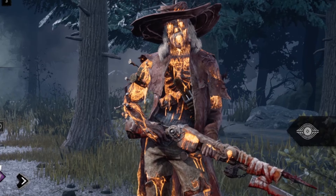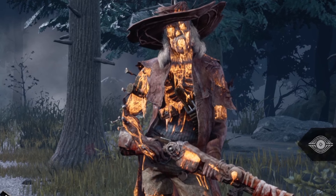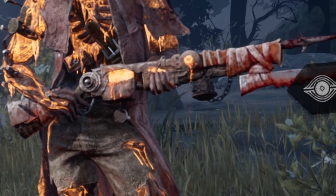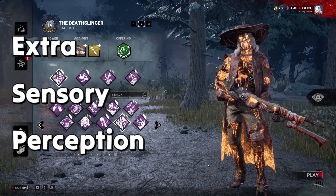Recently the Deathslinger got a brand new cosmetic in the form of the Blighted Bounty Hunter skin, and while it looks incredible, it has one slight problem: the gun model. In game, you can't really see through the sights, which means we have to rely on the power of ESP to be able to see survivors.